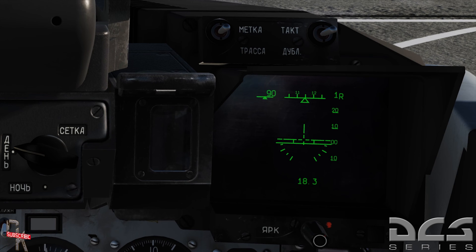Down here we have our heads-down display, which you'll notice matches the exact same information we see on the heads-up display. The purpose of that is a redundant system - in the event that lighting makes the HUD no longer visible, such as having the sun behind it, you have a heads-down display that gives you the same information. The only time I've seen them differ is with the air-to-ground gun sight, which populates on the HUD while all the standard HUD information populates down in the heads-down display.